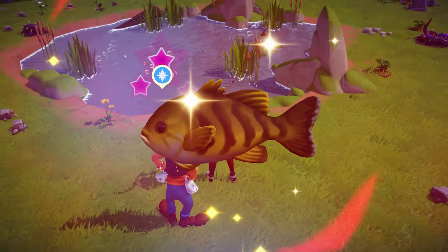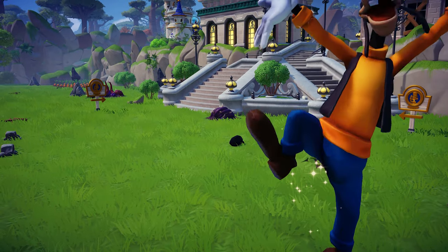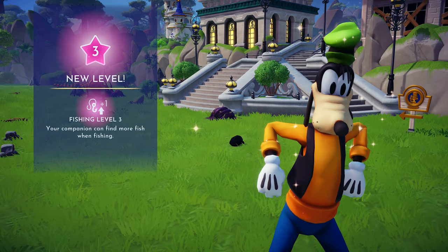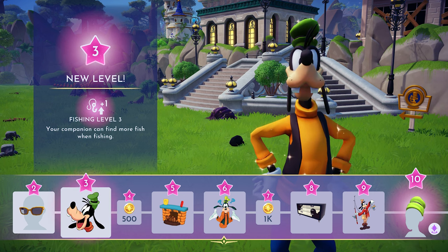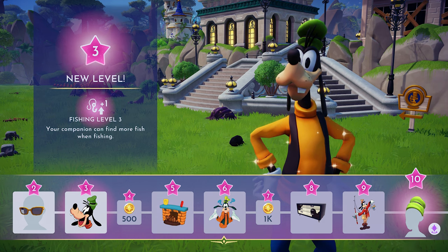The fourth way to get free clothes is by leveling up your friendship with characters. You can see here, once I reach level 10 friendship with Goofy, I will receive a free hat. And that'll do it for this guide. Comment below if you have any questions, and I will try to help.